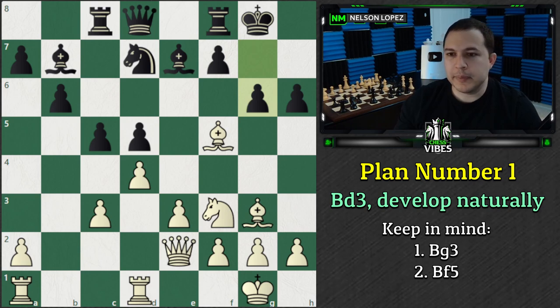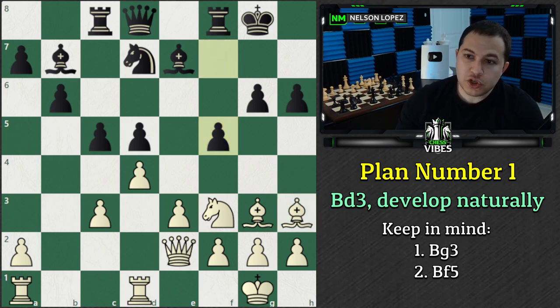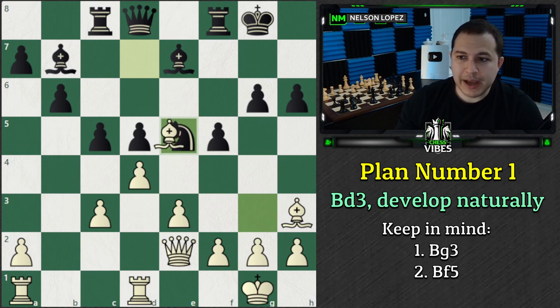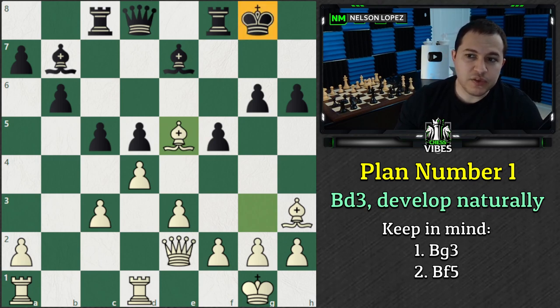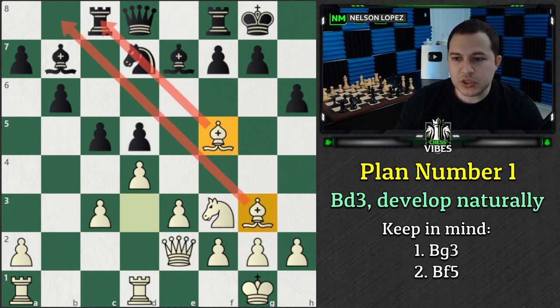Bishop to F5 is an interesting move to keep in mind, because once that pawn gets traded off, this diagonal becomes available to your Bishop. It's kind of an annoying move because you're pinning the Knight. If this Knight ever tries to move, you're going to take the Rook. The only real way that Black can make you move that Bishop is by playing G6. But what's the problem with this move? It weakens the King and creates long-term weaknesses. Because Black is expanding, you can actually even go back to H3, keeping that annoying pin - almost baiting Black to push F5. Now they can do this, but they have to be very careful about their King, which is much weaker.